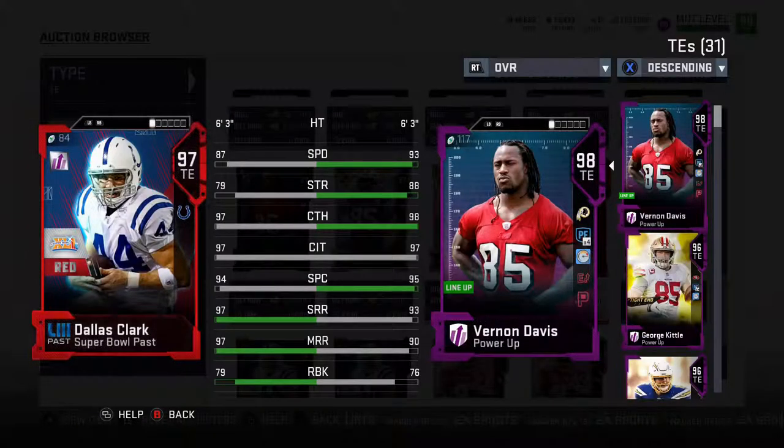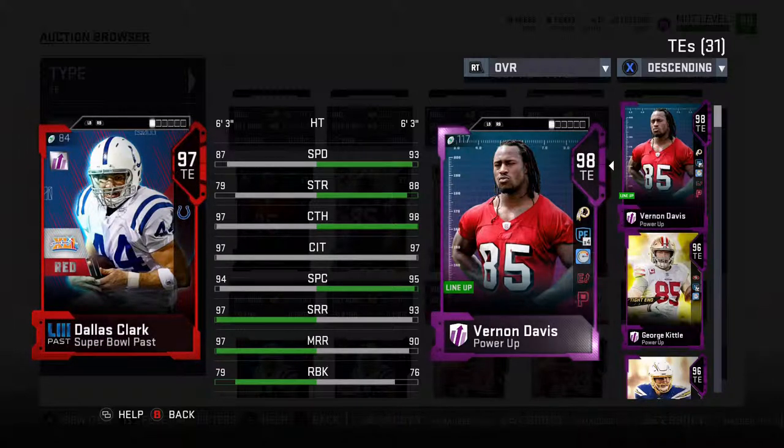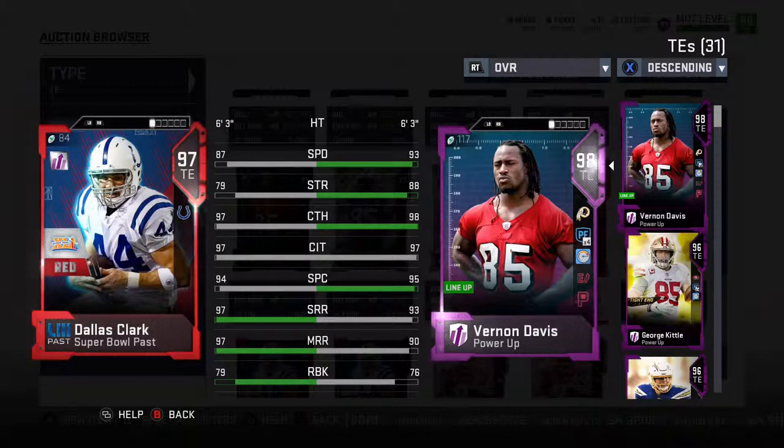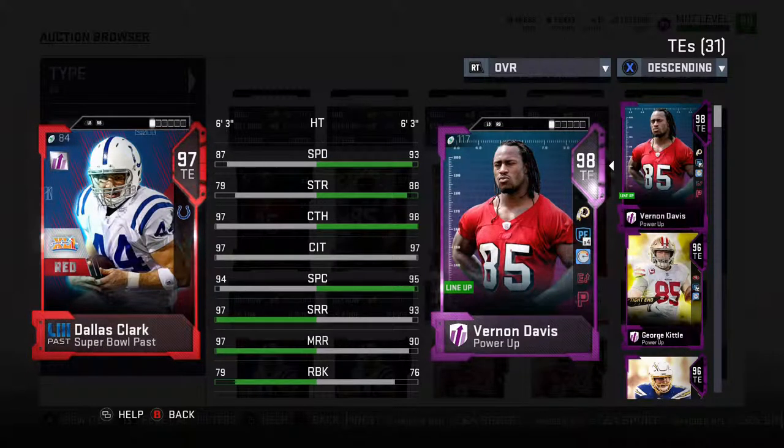Coming in at number 8, we have Dallas Clark. He is the best West Coast tight end in my mind. He is great at going out and running the perfect route. If you just need someone that is going to be able to do that and then throw a spin move and get a few extra yards, he's going to be perfect for your scheme. I've seen a lot of upper echelon teams go out and play with him and do very well. I would definitely recommend Dallas Clark, especially if you are doing some H-back things and getting him in the backfield.